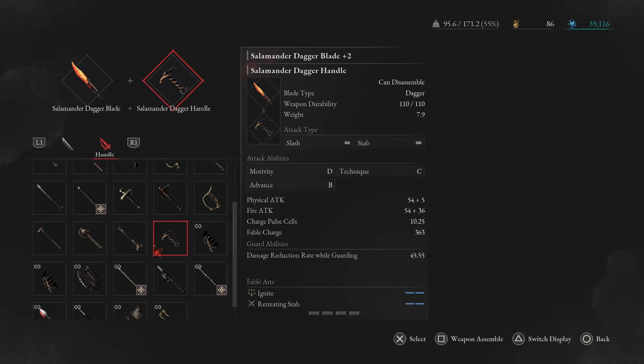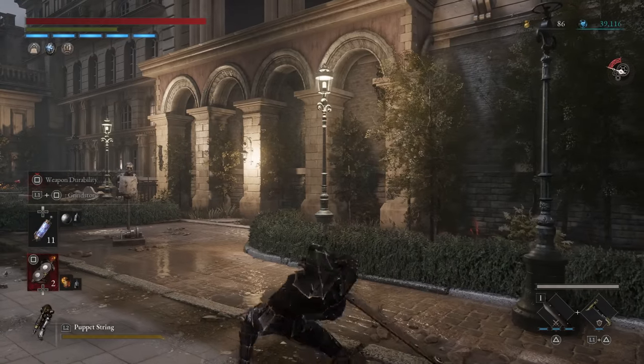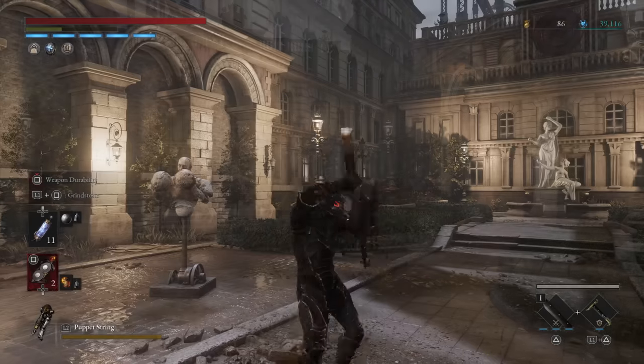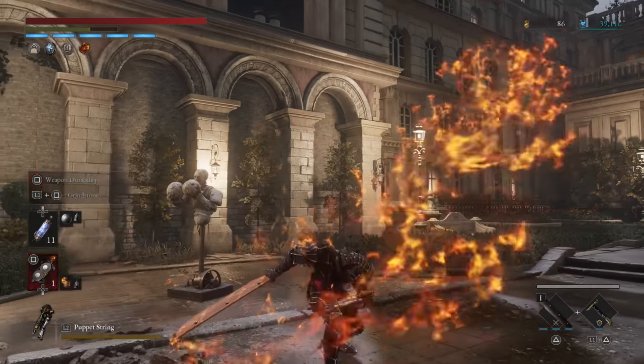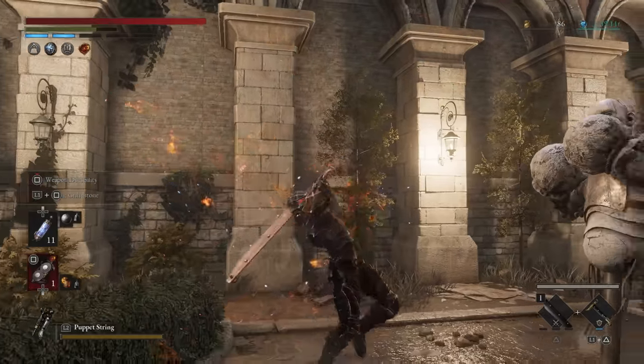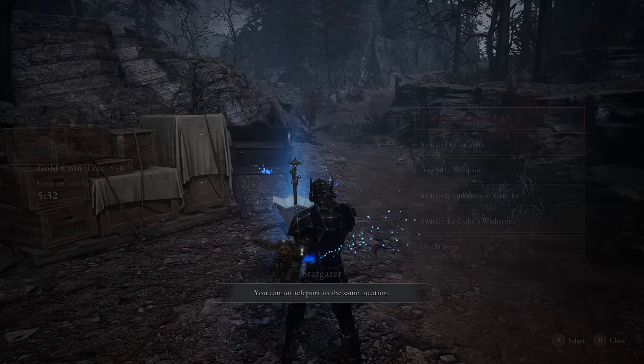Around chapter 4 you start meeting fleshy enemies. While you can use the Salamander Dagger found at the start of chapter 3, I suggest using the Greatsword or the Booster Blade found in that chapter as well, and just putting the fire grinder onto them to beat monster-type enemies. You'll piggyback between these weapons and the Coil for most of your playthrough — Coil against robots, and the swords against monsters.